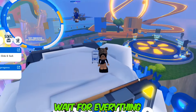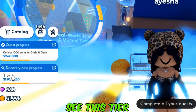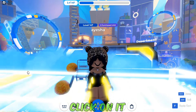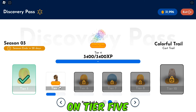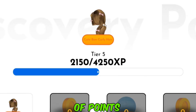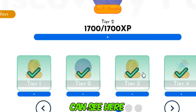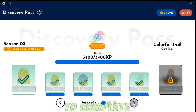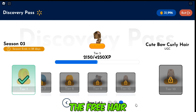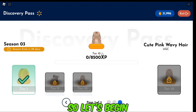Once you've joined the game, wait for everything to load. Once everything has been loaded, over to the side you will see this tier thing — you want to click on it. You want to go over to the second page right here. You will find the free hair on Tier 5. You have to get the amount of XP points it says here to finish the tier and move forward. As you can see, I've completed the first 4. I'm going to show you how to get the XP points to complete all 5 of the tiers. The free hair we are about to get is on Tier 5 and there's another one on Tier 10.